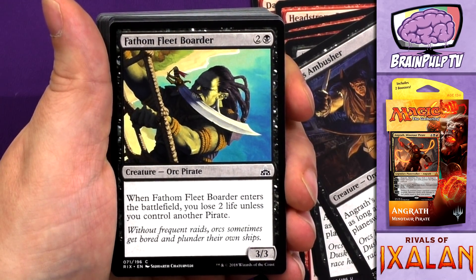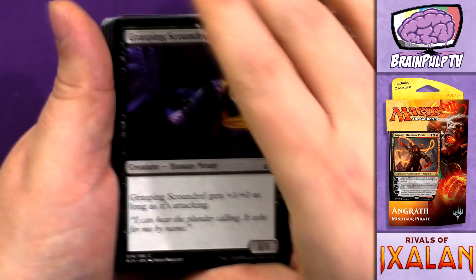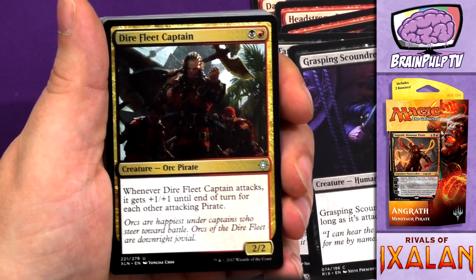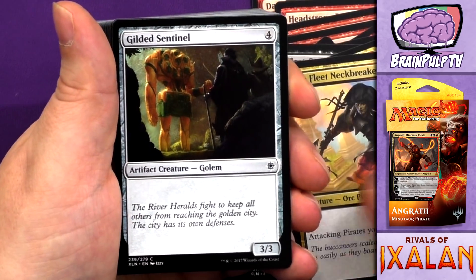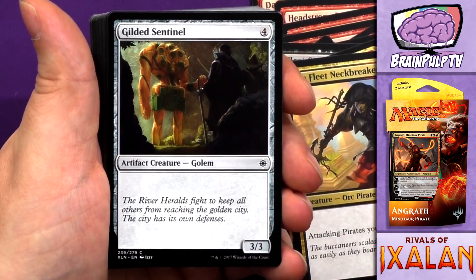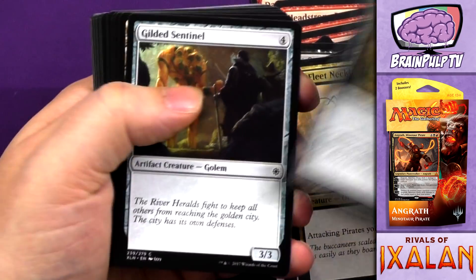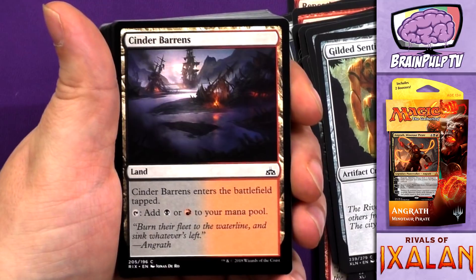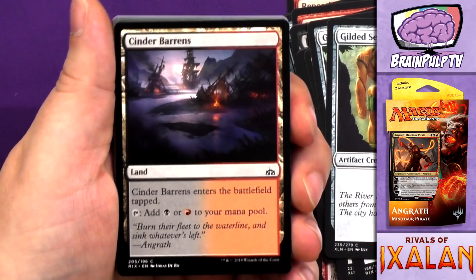Next up we have Fathom Fleet Border, Fathom Fleet Cutthroat — there's a lot of Fathom Fleet in here — Grasping Scoundrel, Dire Fleet Captain — two copies, and Dire Fleet Neckbreaker. Then there's Gilded Sentinel, and I honestly don't understand why they included this when they could have filled the slot with another pirate, especially given that they can draw from both Ixalan and Rivals of Ixalan. It doesn't make sense.